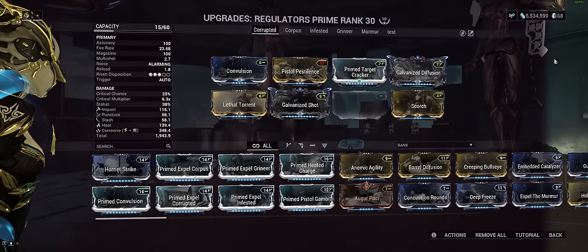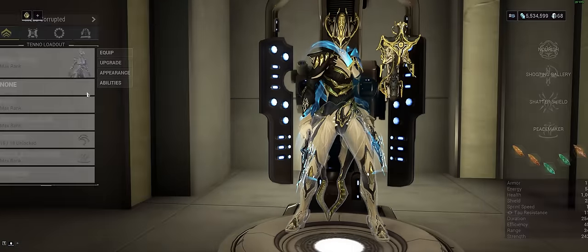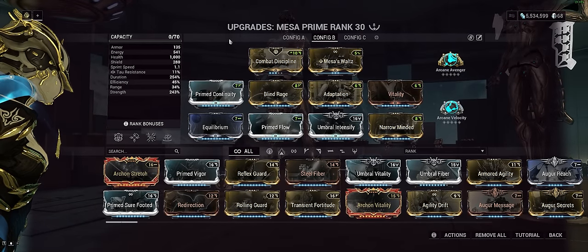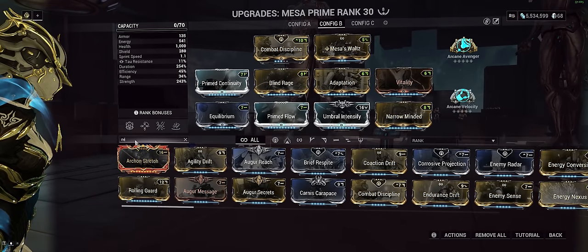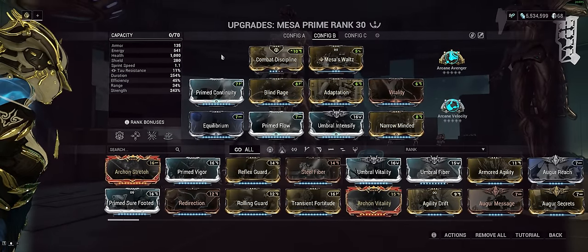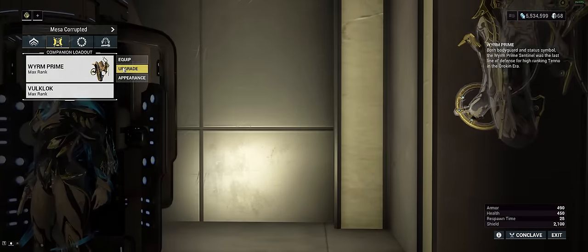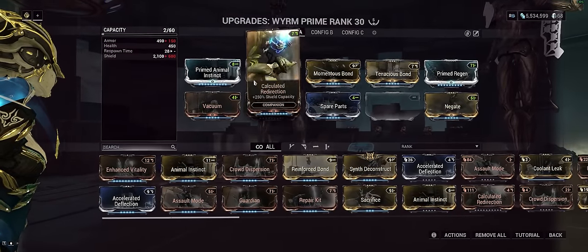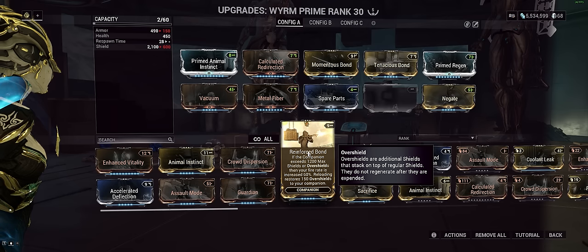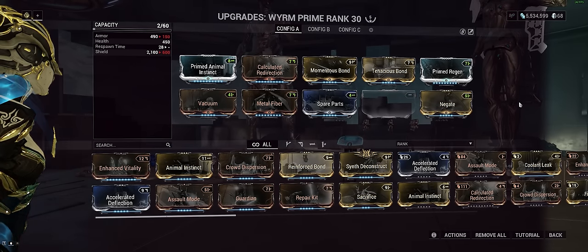To make the build as identical as possible I'm going to leave that slot empty. For sustain I use Equilibrium — I do not use Energy Nexus. I have personally tried it and I own the mod, but I found that Equilibrium in almost all cases is just way better sustain. My Wyrm is the sentinel I use and the build is the same. I would normally use Reinforced Bond here to get some more fire rate, but to keep the build basically the same I have not used that.